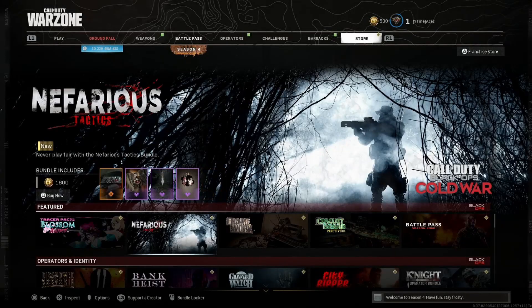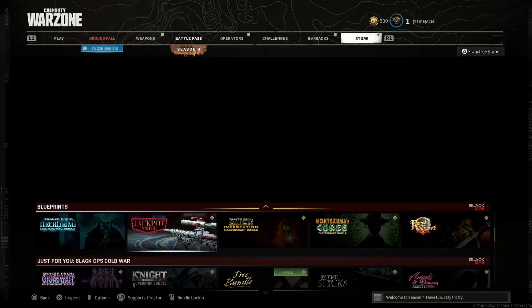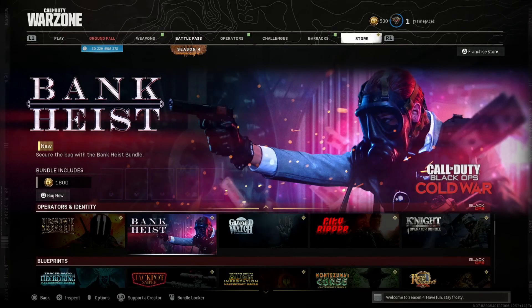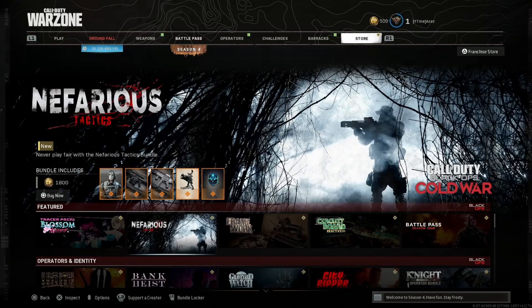What's up guys, it's time for shopping — back at it with another Warzone item shop video. This one's for June 20th. I think we only have one brand new bundle here today. Looking through operators, identity, and blueprints, these are all repeats: Necro King is a repeat, Jackpot Sniper is a repeat, Bank Heist was one of the first bundles to come out in the game, and Disavowed Assassin — I feel like we've seen that a hundred times.